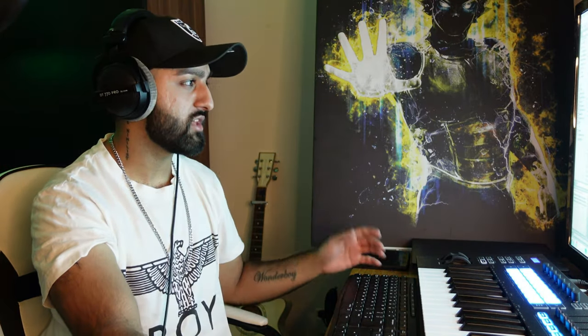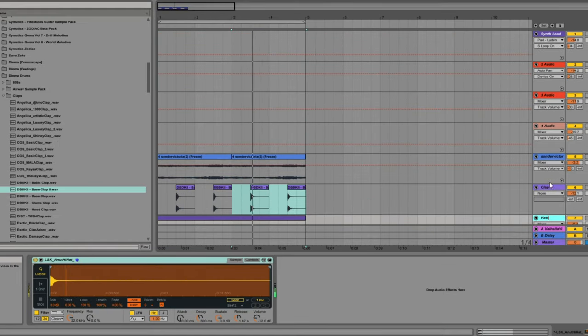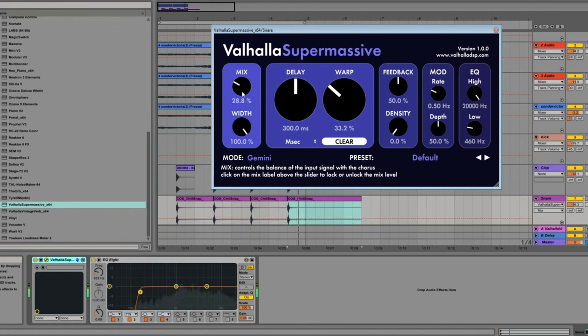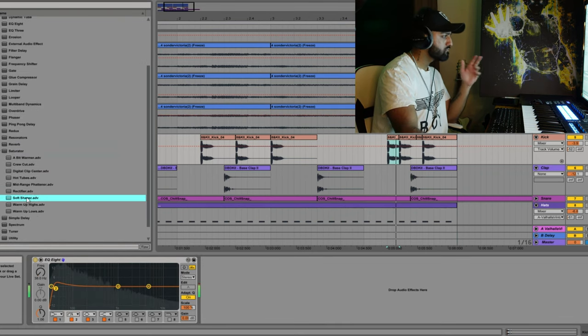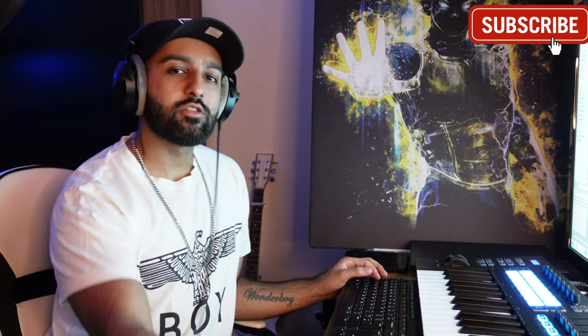Now we've got this sort of basis for the track, I'm going to start adding the drums. The drums in Clams Casino's music are a mix of trap influence but with a lot of boom bap style drums. A lot of his hat patterns are pretty standard trap, so we'll just try that and put a nice big kick in. I also want to add a lot of random perk sounds and just weird effect sounds that are part of the percussion element.